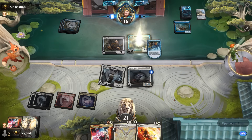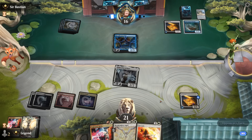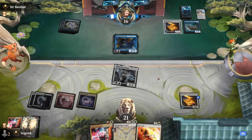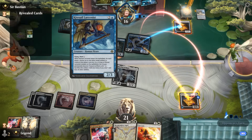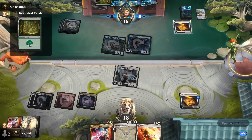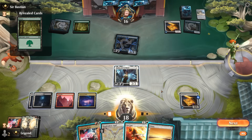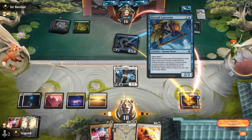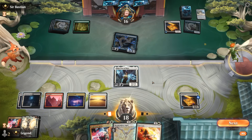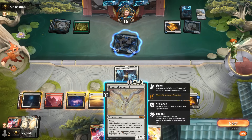Opponent plays a Larcenist to answer Steel Seraph. Interestingly, Larcenist just turns our creature into a treasure rather than exiling it — otherwise if we answered Larcenist we could have gotten the six-mana Steel Seraph back. It does have ward one, so we'll need another land to go off next turn. We find it: Lightning Helix to pay the ward, get our Steel Seraph back, Jada gains lifelink, and we still get to play Resplendent Angel.